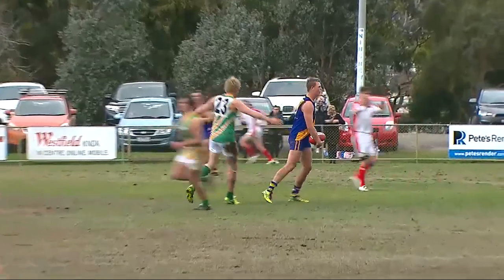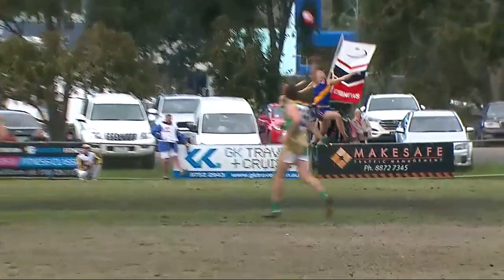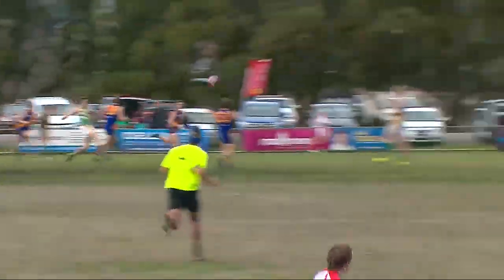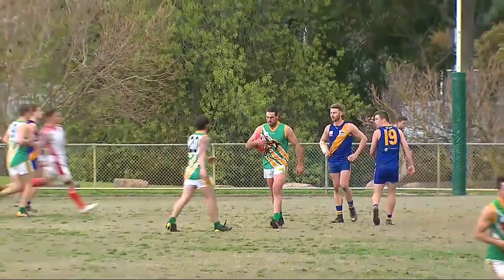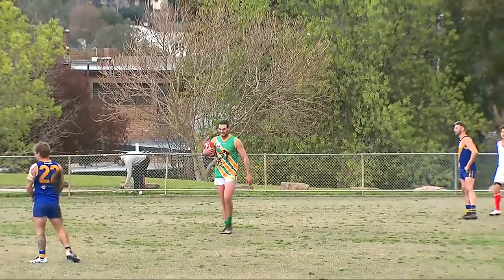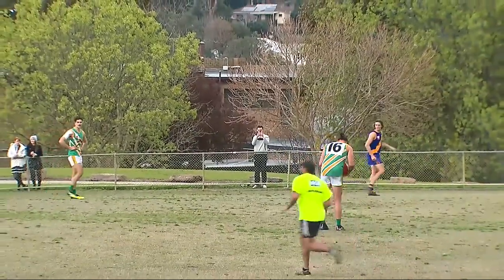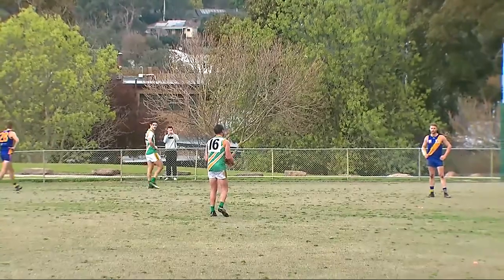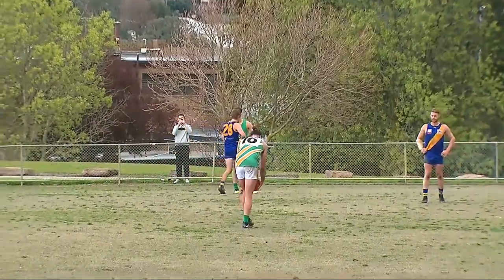Here's Baker on the right boot. Short pass is on. Michener takes the mark — it's to switch the play. A strong mark taken on the second bite there by Jordan, off to the races on the right boot. Sends the ball inside forward 50 — that's a great kick, Giorgio. It was front and centre and he took it out on the chest. He'll have a shot on goal, 40 metres out almost directly in front. A must-goal this kick is.